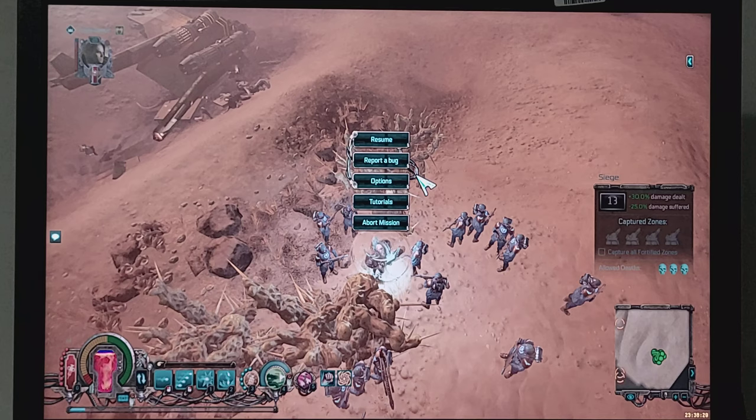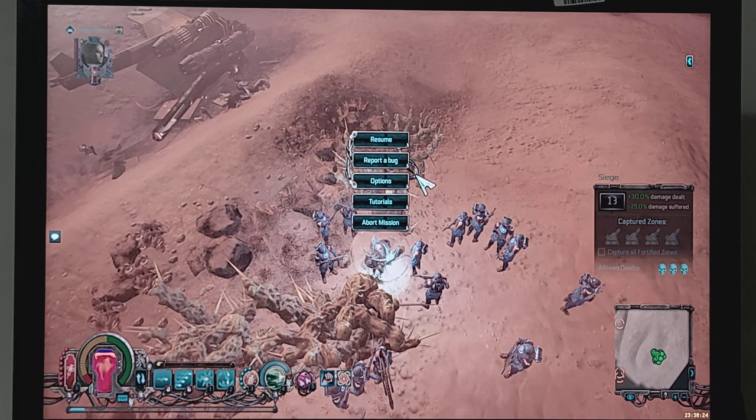Warhammer 40K Inquisitor Martyr, without reshade with the exception of TAA. Static testing for GPUs within the DACNOR system, Vesemar Minaris, level 13 Siege Tyranid, environmental type: desert.